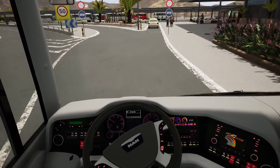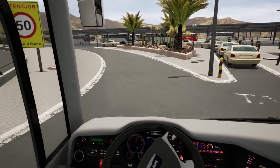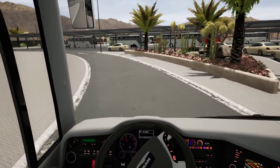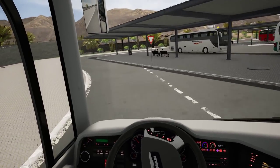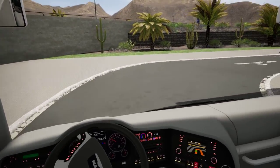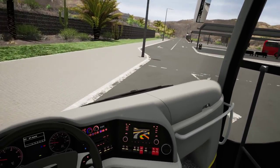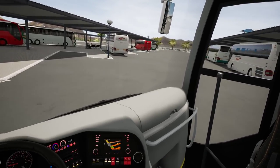Bus lane - thank you. Someone is blocking the way - no, that's the taxi lane, this is us. This airport is really well built with lots of different lanes, which is pretty realistic. Pretty confusing but pretty good as well.